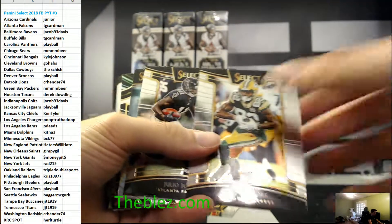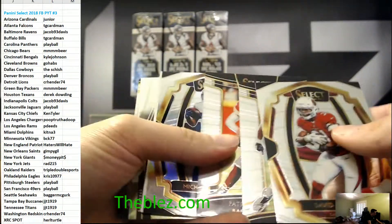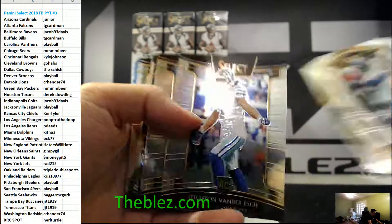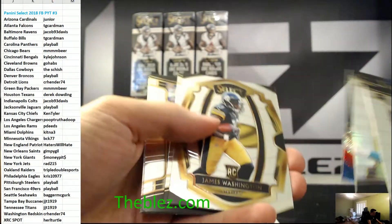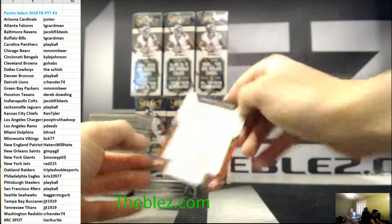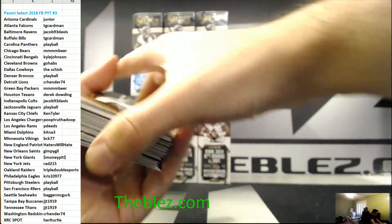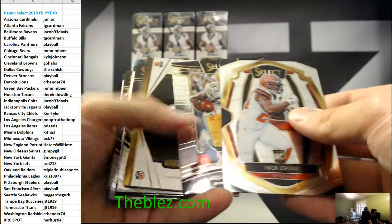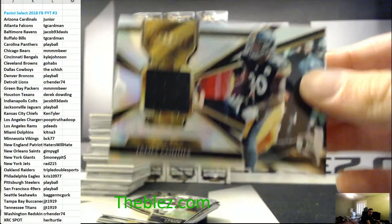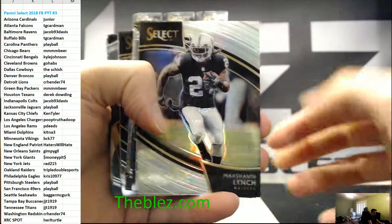Did you see Impeccable? Darnold. I'm destroying Impeccable. This is early in this case though — we're not panicking. Gallup Refractor. Balazs. Marcus XRC. QB5. To 199 — James Conner for the Steelers. Beast Mode. There's a Barkley. Darnold.